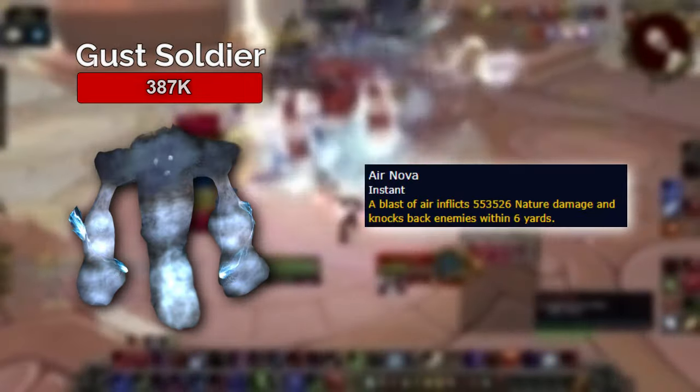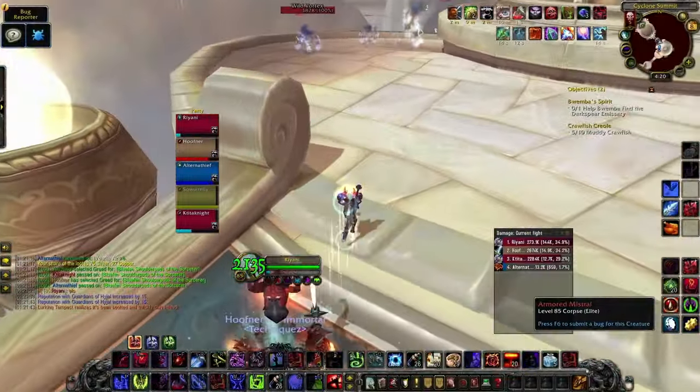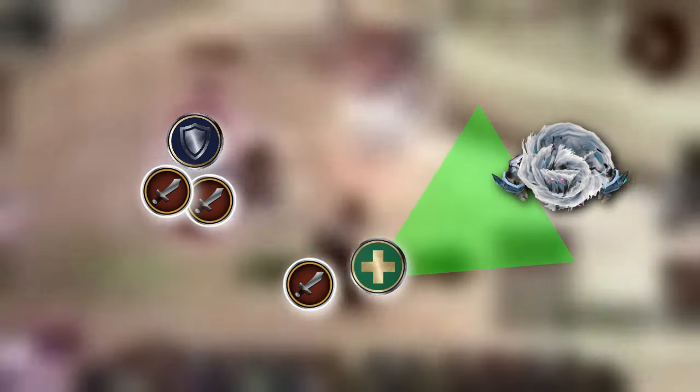They knock back on death, so don't stand close to the edge. The Armored Mistral does pretty much nothing. The Lurking Tempest is a bit shy — just look his way and he'll play dead and do nothing. Turn away and he'll cast Lightning Bolt in your back. It only requires one party member to look his way.